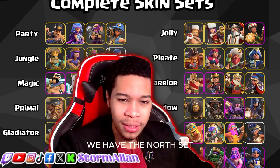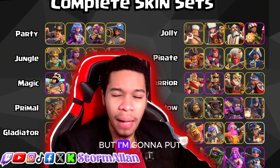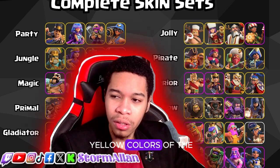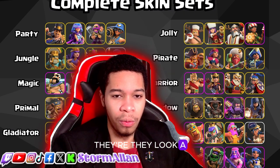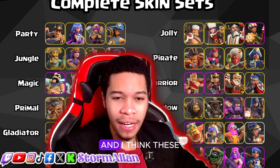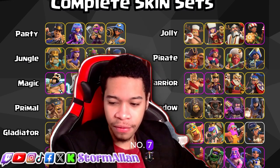At number 7 we have the newest and latest skin set — the North set. The North King, the recently released North Queen, and the Warden of the North — I'm not sure if the Winter Champion falls into it but I'll include her. These skins are amazing in how plain they are — sometimes simple is better. They give that winter vibe, that Ragnarok vibe. I love the yellow colors on the King and Archer Queen. They look serious, well dressed for winter, and they look beautiful together especially with that winter snow scenery.